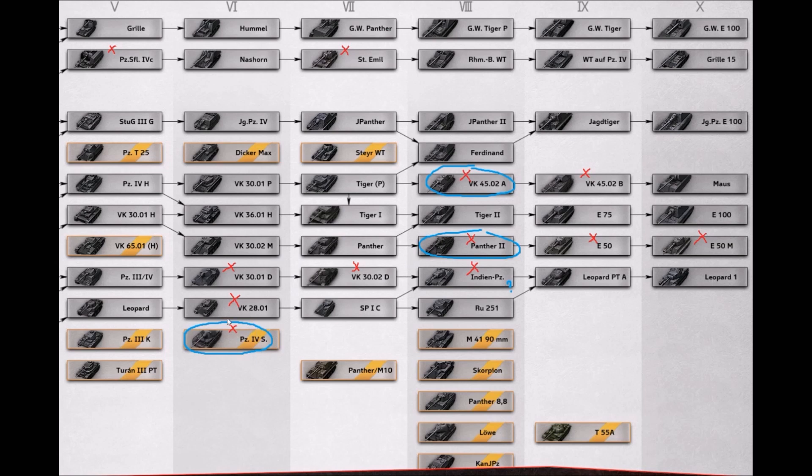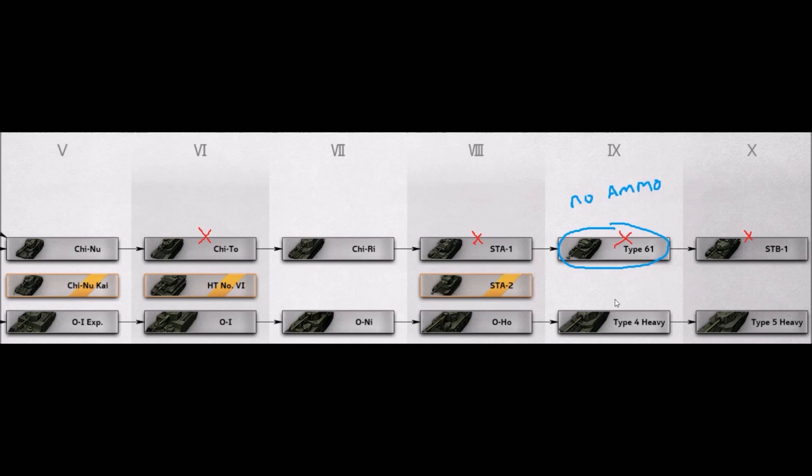Here are the Japanese. No STB-1, Type 61, STA-1, or Chi-To have HD remodels yet. I'd like to see a buff to the Type 61 - this thing only has about 32 rounds for the 105mm, so you quickly run out of shells because the dispersion and accuracy aren't great. Spam too much and you have no ammo left. It also has worse camouflage than the E-50, no armor, and the turret looks like a tumor.